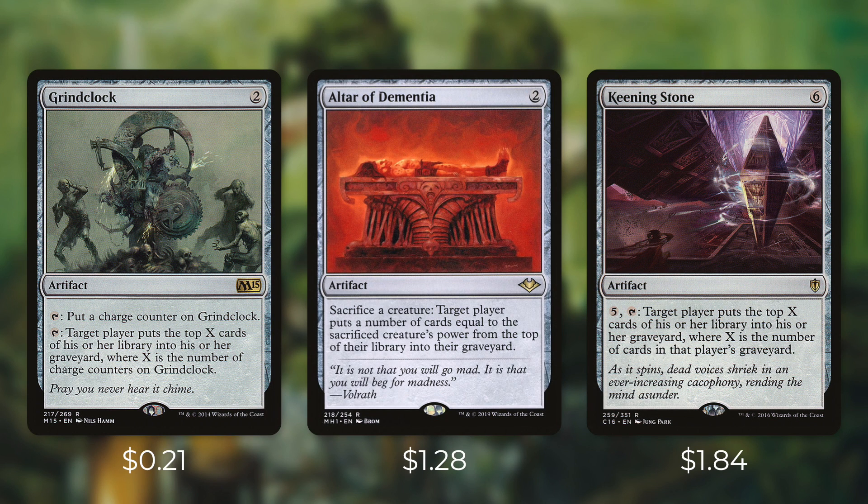Next up we've got some bigger milling effects with Grindstone, Altar of Dementia, and Keening Stone. We can tap Grindstone to put a charge counter on it and then tap it to make target player put the top X cards of their library into their graveyard, where X is the number of charge counters on Grindstone. Next up there's Altar of Dementia, which has: sacrifice a creature, target player puts a number of cards equal to the sacrificed creature's power from the top of their library into their graveyard. So if one of our creatures is going to die anyways, we can sacrifice them to get more value out of them. And then by paying five and tapping Keening Stone, we can make target player put the top X cards of their library into their graveyard, where X is the number of cards in their graveyard — essentially doubling up the amount that it mills each time.